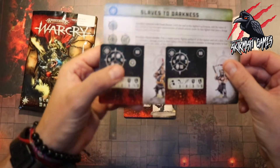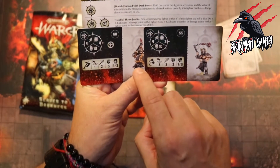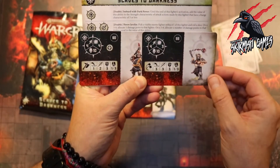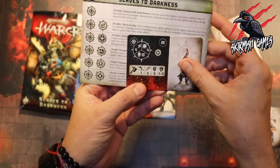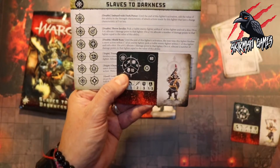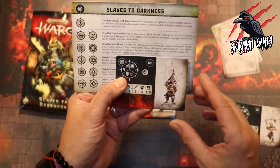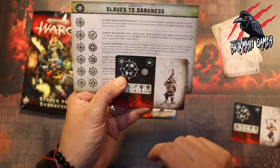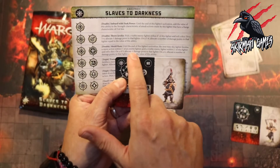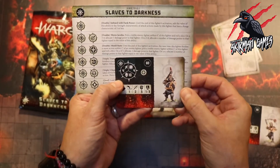This Marauder also gets on a double the ability Imbued with Dark Power: until the end of this fighter's activation, add the value of this ability to the strength characteristic of attack actions made by this fighter that have a range characteristic of three or less. They both get that one, but the one with a pick and small shield also gets Shield Ram on a double: the next time this fighter finishes a move action within one inch of an enemy fighter, roll a dice — on a four to five allocate one damage point, on a six allocate damage equal to the value of this ability. That's a cheeky ability for a 60 point fighter.